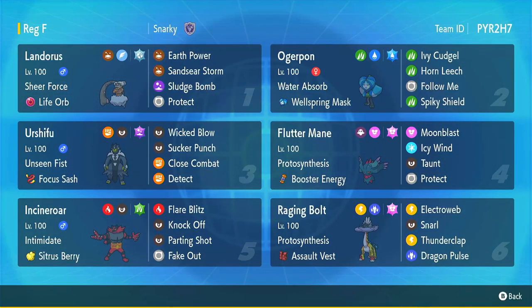The Incineroar has a Grass Tera with Knock Off, Parting Shot, Fake Out, and Flare Blitz. Incineroars are kind of switching over to Ghost Teras now, but this one is from early February, so Grass Tera was picked basically to survive Earth Powers from Landorus Incarnates. This is a standard Assault Vest Raging Bolt with Electroweb, Snarl, Thunderclap, and Dragon Pulse. The Electroweb helps with speed control, and Snarl counters those pesky special attackers and Trick Room teams.